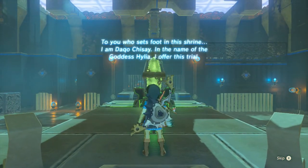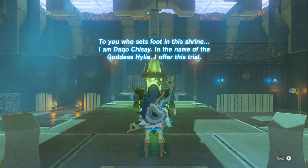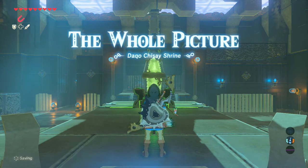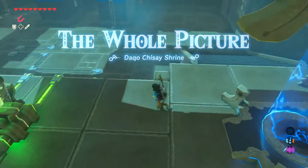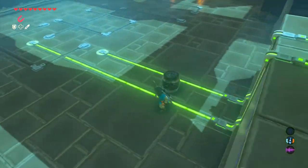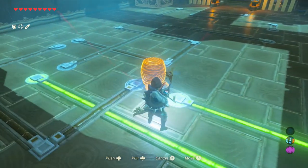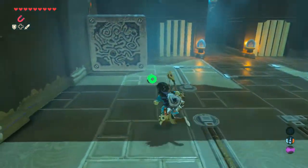It's another electric puzzle. 'Who sets foot in this shrine? I am Dako Chize. In the name of Goddess Helia, I offer this trial — The Whole Picture.' So we gotta build some circuitry, looks like. That doesn't seem too hard. We already have Magnesis equipped — how nice! We just gotta make a couple connections.